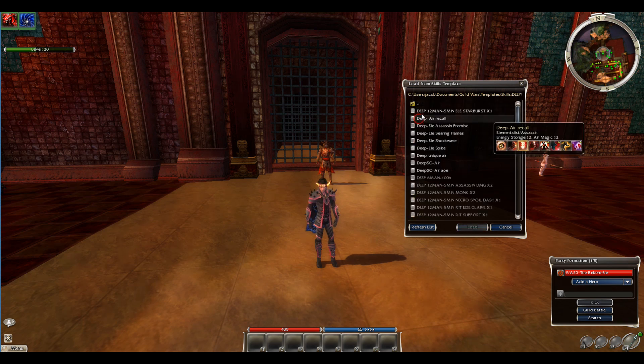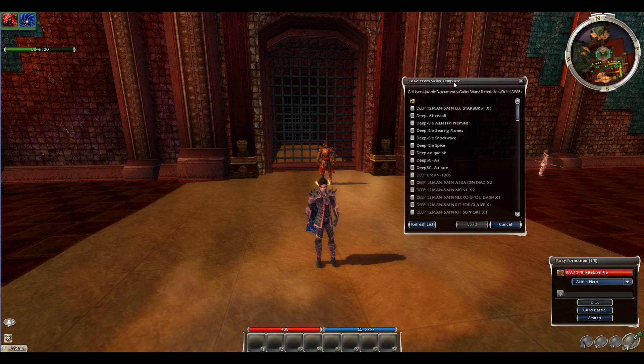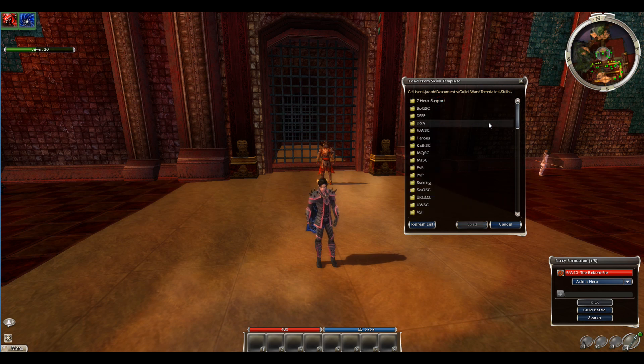The first one is The Deep — speed clear, skip way, or regular run. You're able to use an Elementalist, and I'll be sure to put two builds that you can use for that: one for the regular Deep and one for the speed clear skip way.